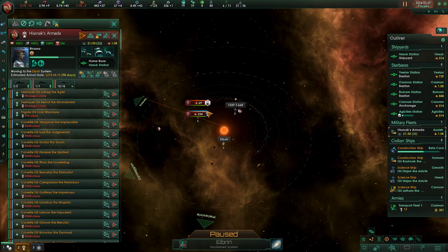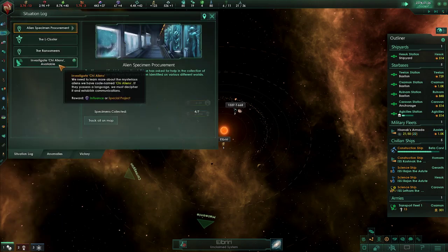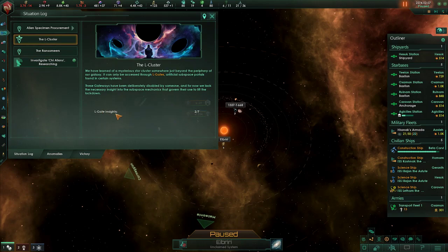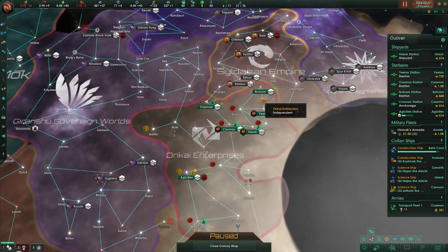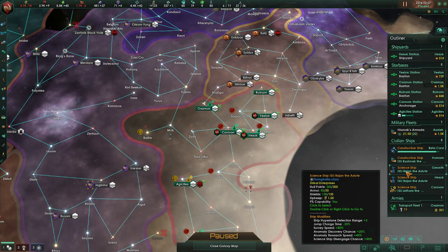These guys will be going in here to fight. This should be part of our situation log. Oh! We can research new aliens — Ransomers. Elgate insights. We can't do any of these procurements because they are in the hostile Syliden Empire, which we really do need to buff up our stuff so we can take them out.